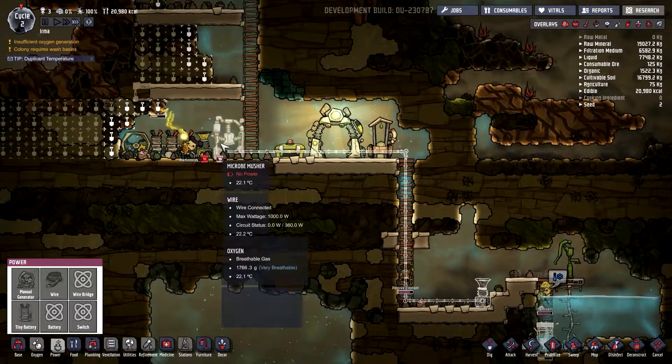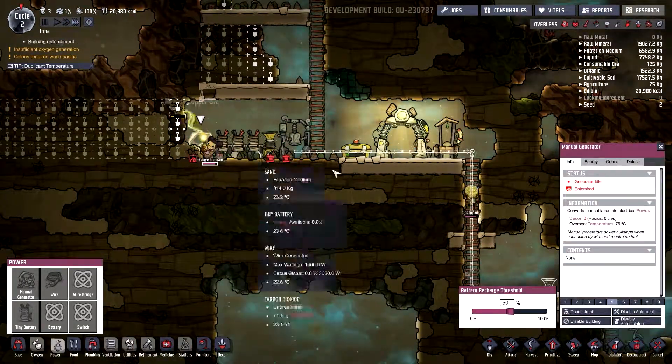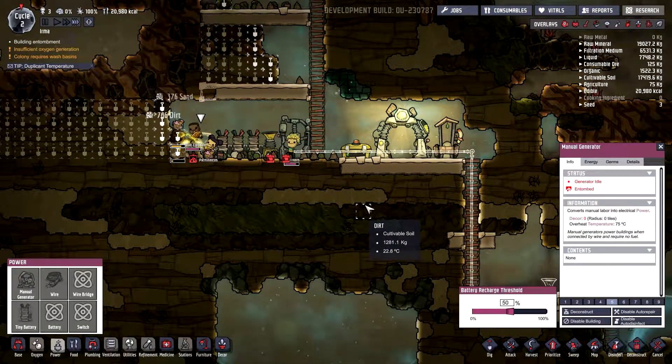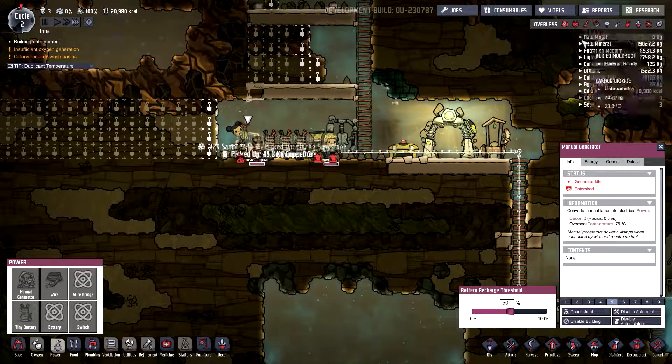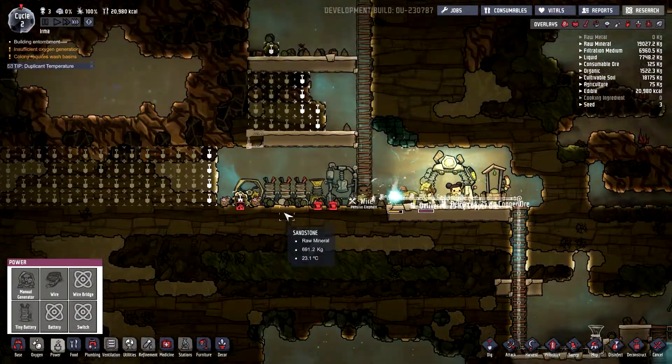Beautiful. So we got a liquid bottler so we can deliver water, and we'll be able to give it power here shortly. Power should be ready to go — they're just not using it yet. Oh, they can't because it's blocked. Well, let's unblock that.